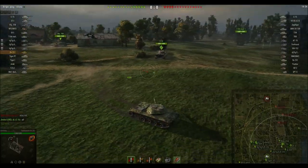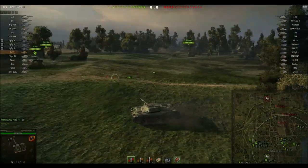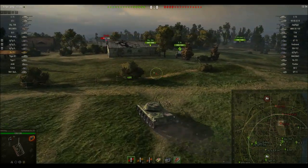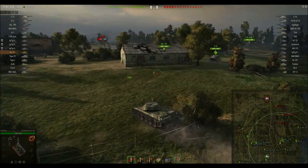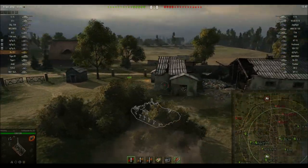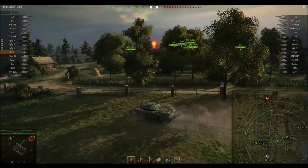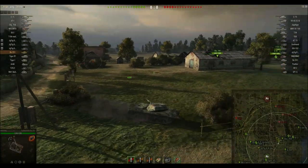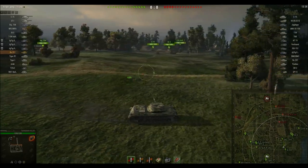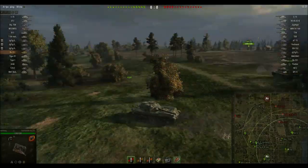Looking at where my team is — we've got an E-75 who I really don't know what he's doing. What you're going to want in a heavy tank is for them to be over there, that's where the brawling happens. Unfortunately he's taking his time, and that's going to allow the enemy TDs to set up. As a light tank, it's really important just to live. There's not much scouting I can do because of the way this map is designed — it's very brawly. I'm not going to go proxy spot people for heavies who can already proxy spot themselves.